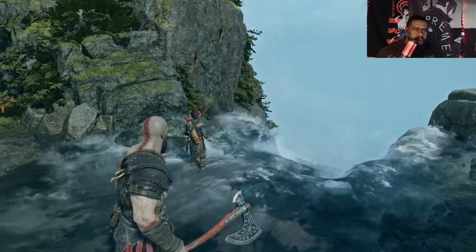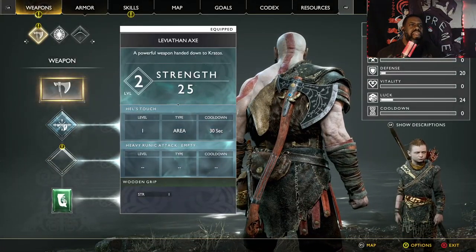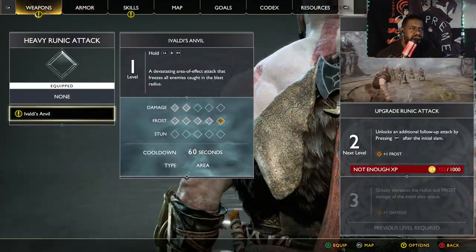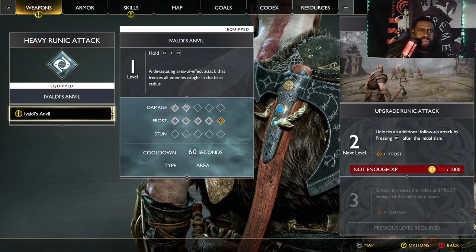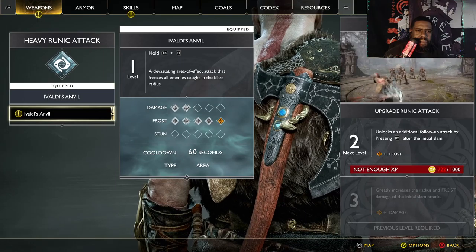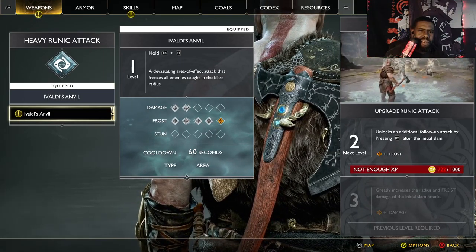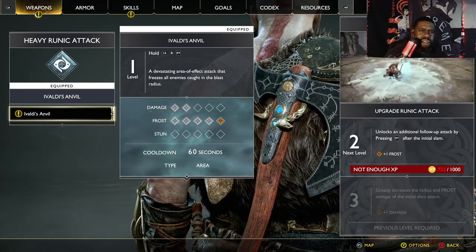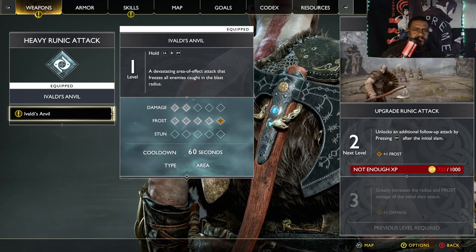Okay. The Fates. Alright — Ruin attack. Hell yeah, and we got another slot. Alright, so to do this... Unleash an additional follow-up attack by pressing right trigger after... Okay, so it's just hold your shield and right trigger.